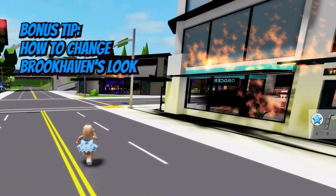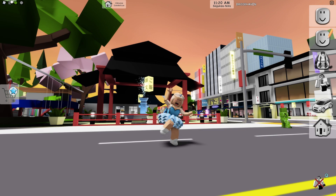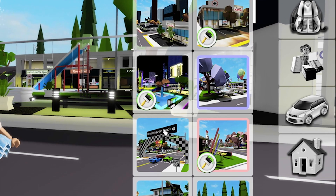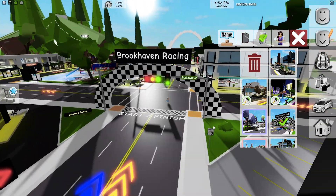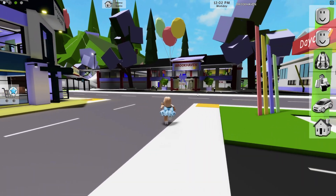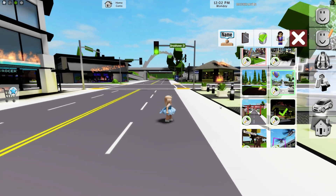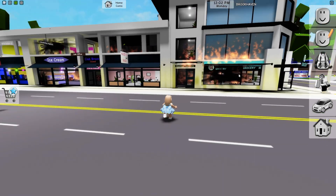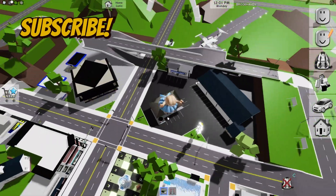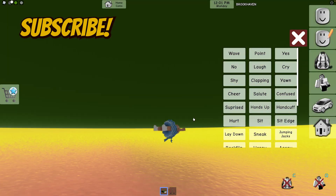Bonus tip: how to change Brookhaven's look. I will show you how you can make your Brookhaven look super cute in this Japanese style. When you click on the paint bucket, you can change the look of Brookhaven. Some modes are free, like the car racing mode and the mode with lollipops and cute hearts — you don't need a premium to use them. To use the Japanese mode you will need to buy the game pass. There is also a mode where the whole city is on fire, and with this you can create many new and fun stories. I hope you enjoyed these tips — subscribe to my channel for more videos and tips about Brookhaven.